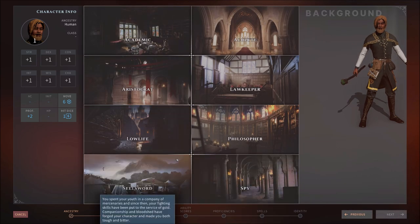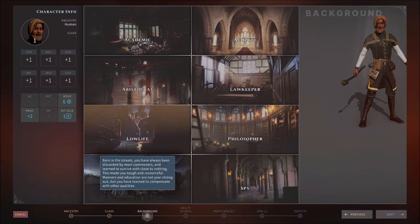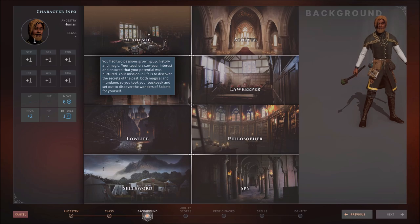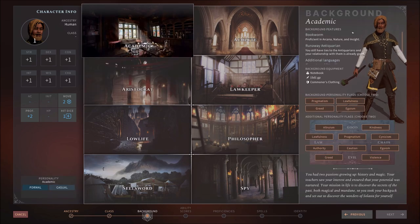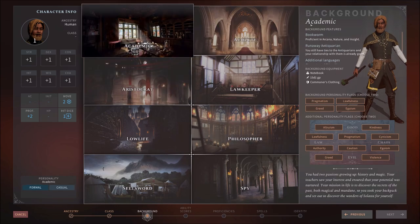Notice that if you pick different backgrounds, everything changes over here — your personality choices are different. For a Wizard, an Academic makes perfect sense. Notice how we're already proficient in Arcana, Nature, and Insight if we take Academic. Well, Arcana is one of those things we could have unlocked from class skills, but we don't have to now. You could also pick Low-life — proficient in Sleight of Hand, Stealth, and Deception, pretty useful as a substitute for having a Rogue. But we're going to have one on the team.